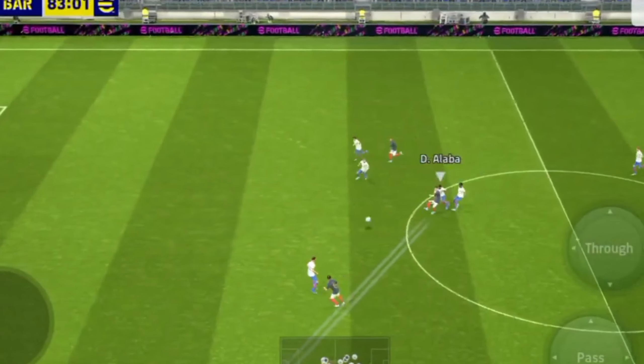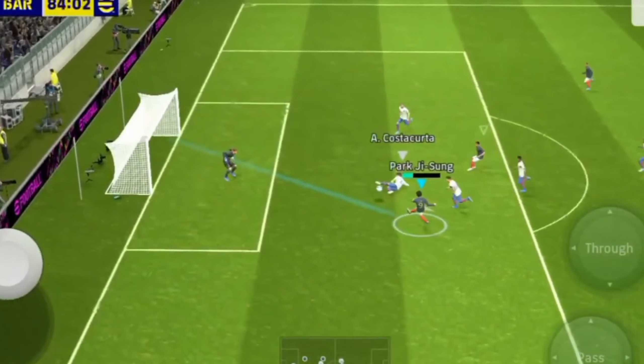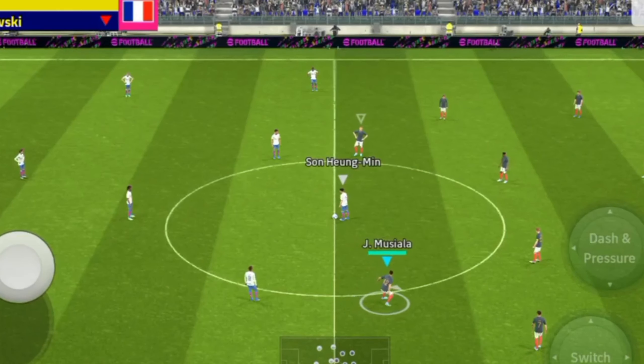If we're looking at the eFootball account, if you're looking at the link in the description box, we'll see a box-to-box player joining us. We'll see coins in the middle of the midfielders.